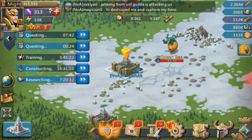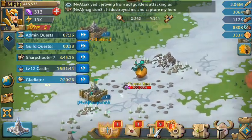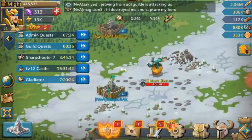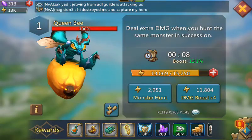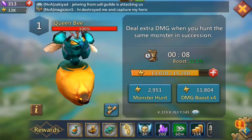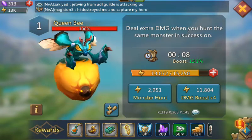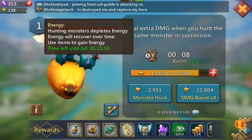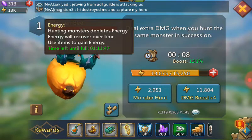Right now I'm in the kingdom Rami, and close to me is a level 1 Queen Bee. Now, these monsters are very powerful and they require energy. At the top left screen you'll see I have 13k energy, and I'm going to hunt this monster. This monster requires 2,951 energy to hunt.